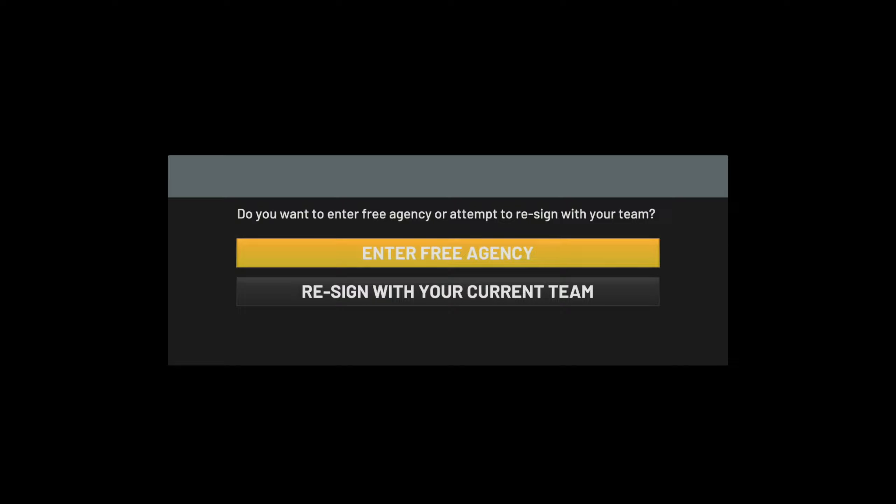If you don't get that message, just sim the next season and repeat until you're no longer under contract. Once you get the free agency prompt, before you do anything, make sure you close out the application and then reload the game back up.